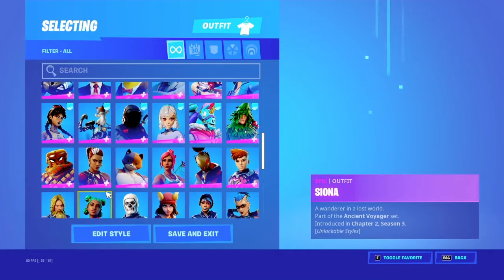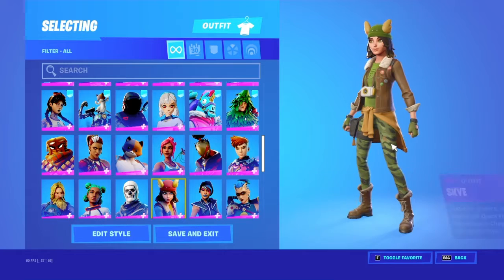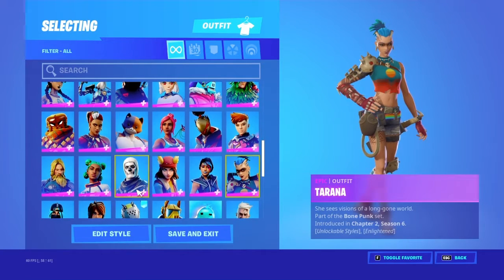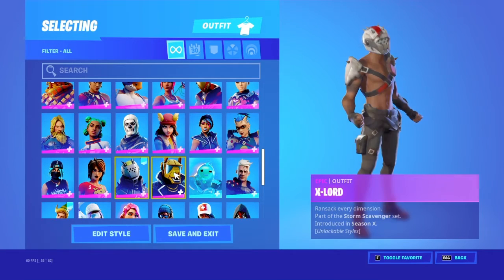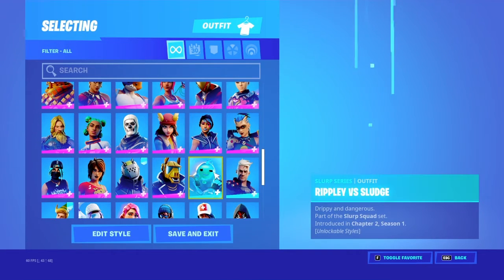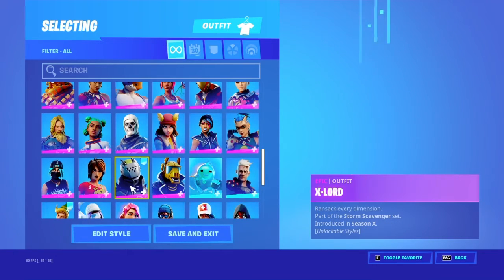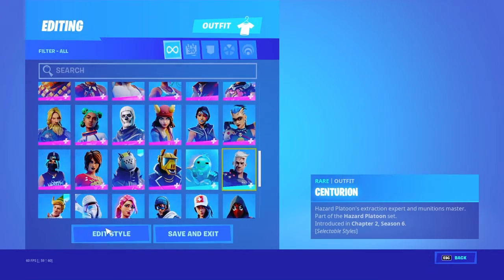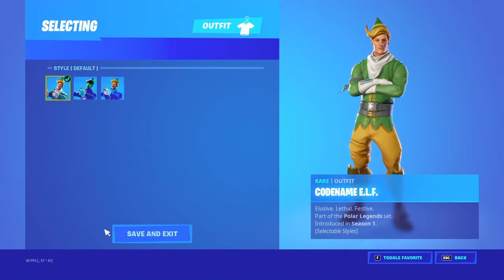And we'll just go through these other skins. We've got Skull Trooper, Skye, Sparkle Supreme, Tyranna, Tilted Technique, Tiantina, Ex-Lord, Yonder 3R, Ripley vs. Sludge. Yonder 3R has a couple of edit styles, and so does Ex-Lord. We've got Codemain Elf — used to be my favourite skin.